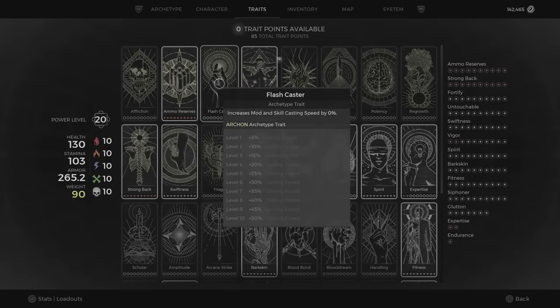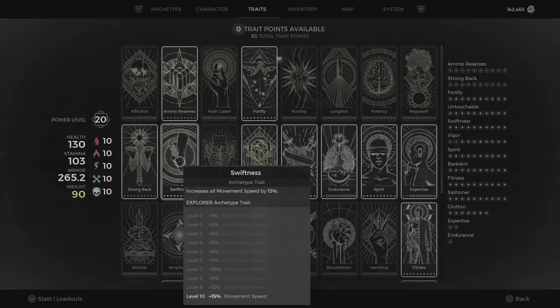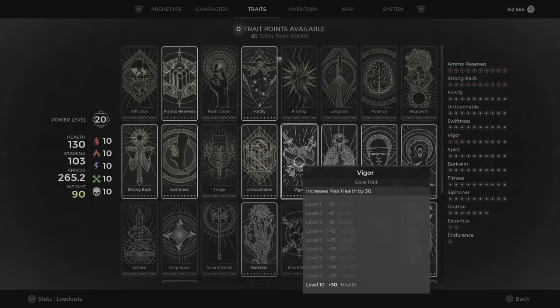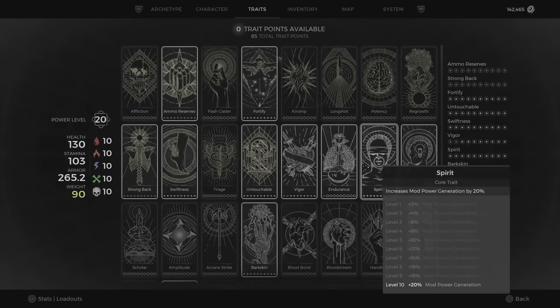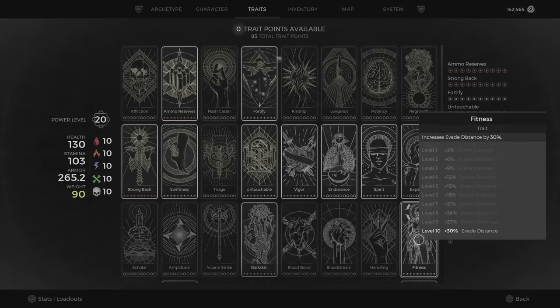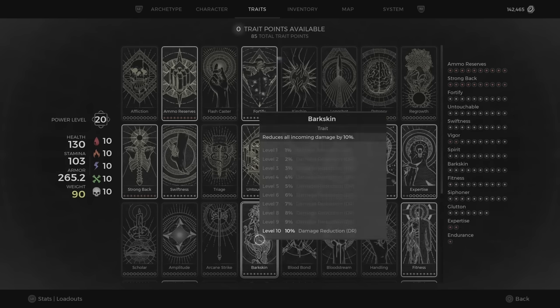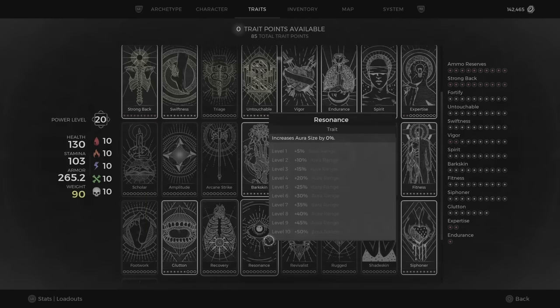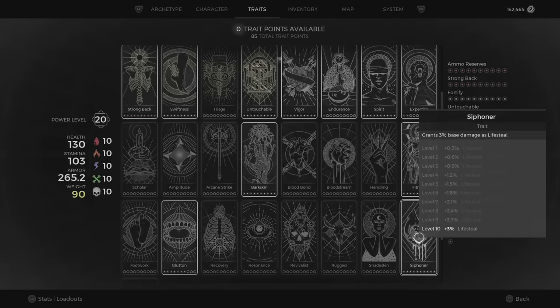As for our traits, we get Fortify for more armor, Swiftness for more movement speed, Untouchable to increase our invulnerability window, Vigor for health, Spirit for more regeneration, Fitness for evade distance, Bark Skin for damage reduction, and Glutton for our relic use speed — and finally more points in Siphoner for lifesteal.